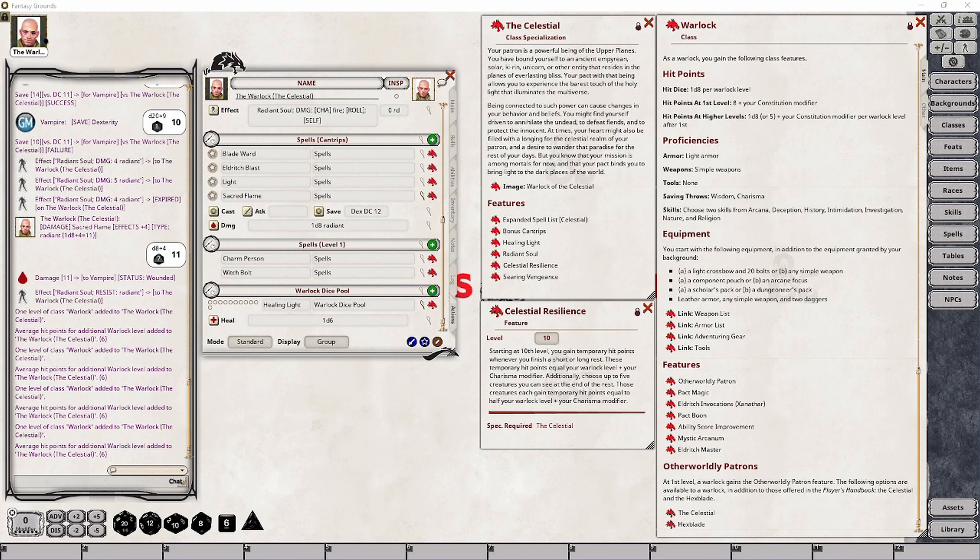At Warlock Level 10, your character will gain the Celestial Resilience feature, which allows you to help your own character and 5 additional characters by giving them temporary hit points. Each time your character completes a short or long rest, they will automatically gain temporary hit points equal to your character's Warlock Level plus your character's Charisma Modifier. The 5 others will gain temporary hit points equal to half of your character's Warlock Level plus your Charisma Modifier, done immediately after completing that rest. When your character wakes up, you can choose those 5 creatures and apply those temporary hit points to each in turn.